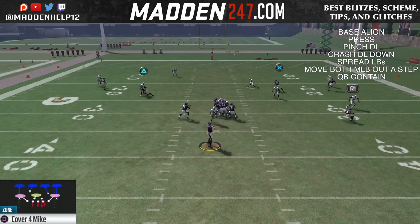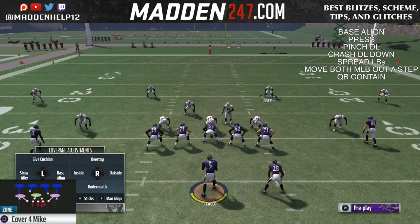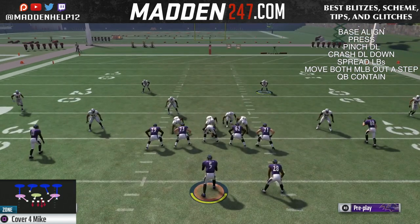So once again, the setup is to base the line, press, pinch your D-line, crash them down, spread your linebackers, and move both of them out a step and QB contain.